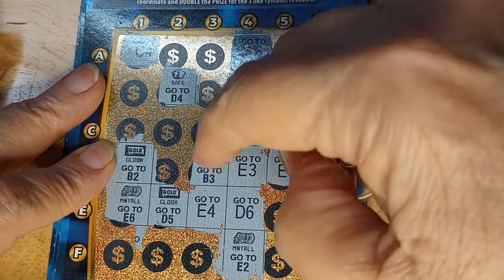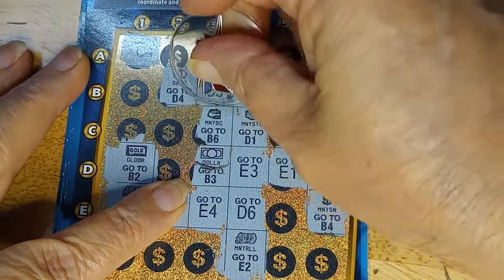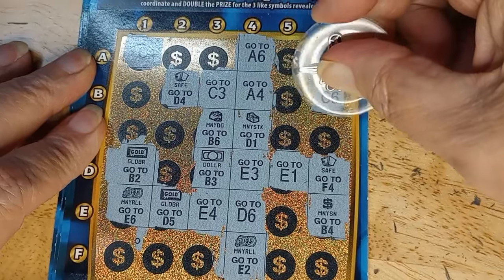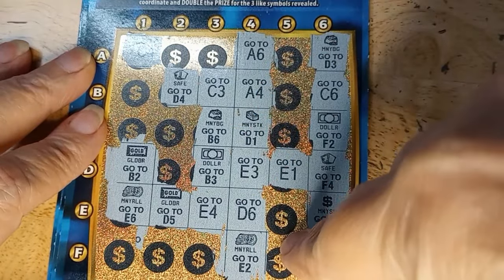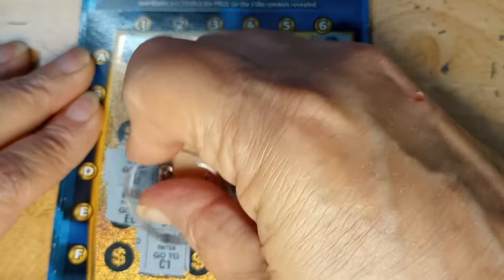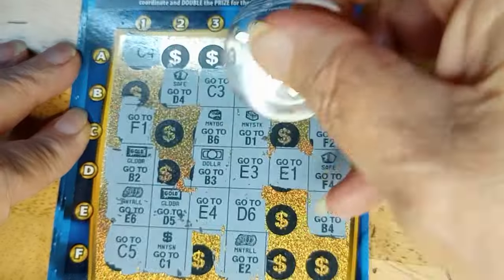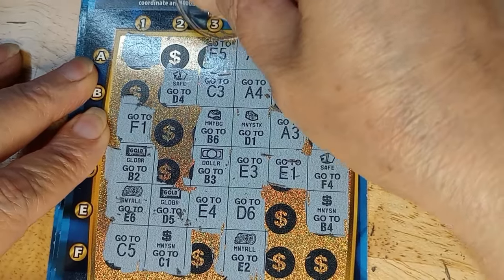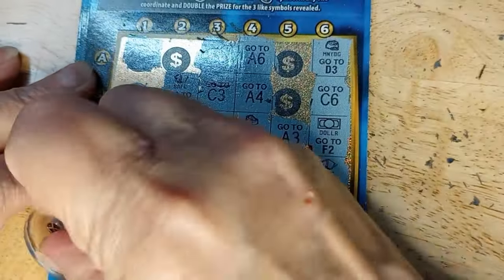B3 to C3 — another money bag. B6 sends to C6 — one dollar, two dollars. F2 — second dollar sign. C1, then F1, C5, A3 — come on, I need another symbol. E5 — but not that one. Game over, not a win. C's don't do you any good on these things.